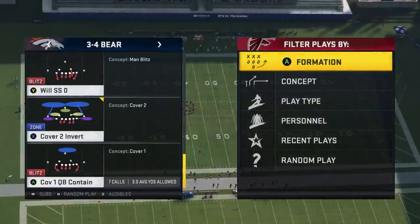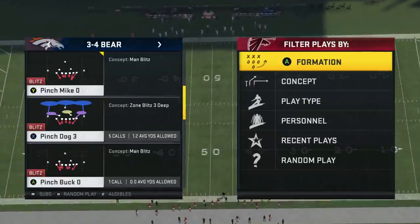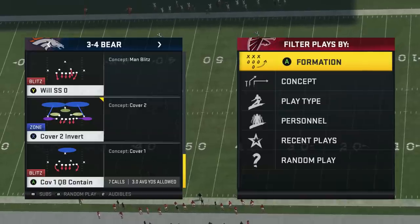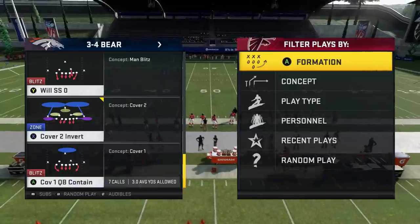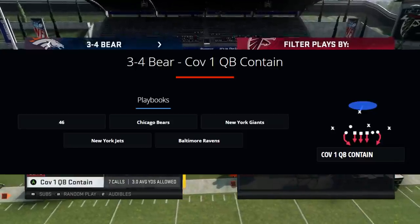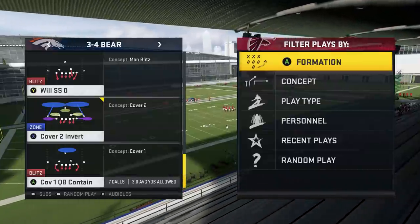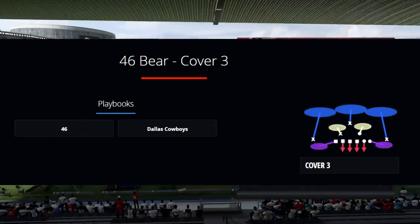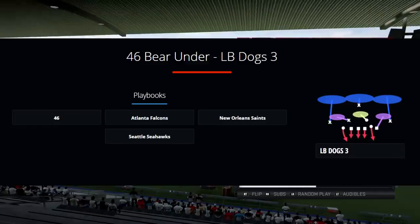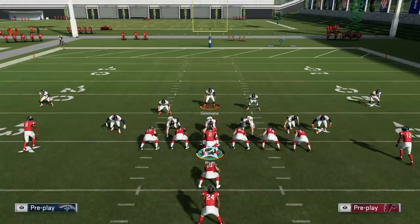When I use the 3-4 bear, the play I like most is Cover One QB Contain. Some people like Cover Two Invert, Pinch Dog Three, or Pinch Buck O — all of those can work. I find Cover One QB Contain is what I have the most success with when I'm just trying to stop someone who wants to run the ball. I recommend the Giants playbook, and I'll pop up the playbooks that have the 4-6 bear as well so you can use something similar out of that.